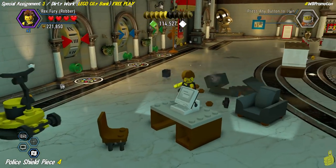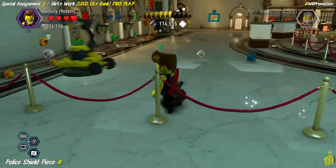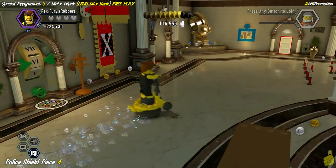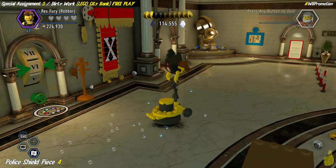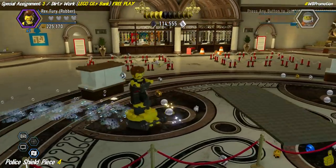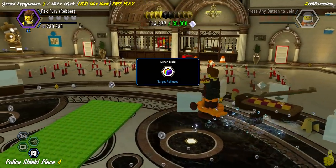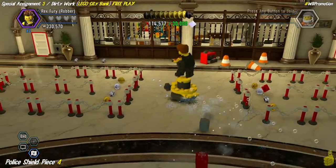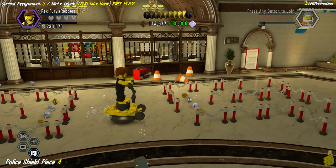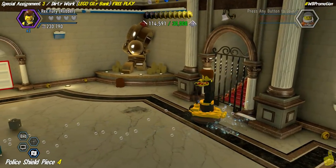More bad guys appear as soon as we get to the top. Use the counter attack — it works best and takes the fewest button presses. All three men down. Trudge to the far left corner where we find a floor polisher. We're going to do a little wax-on wax-off and find five piles of brown-black dark stuff on the floor. We do some crazy acrobatics while cleaning — bonus points for style. The whole point of this area is to find super bricks and complete a super build.